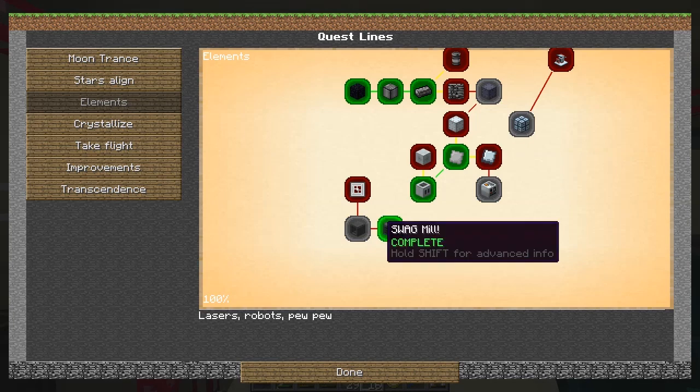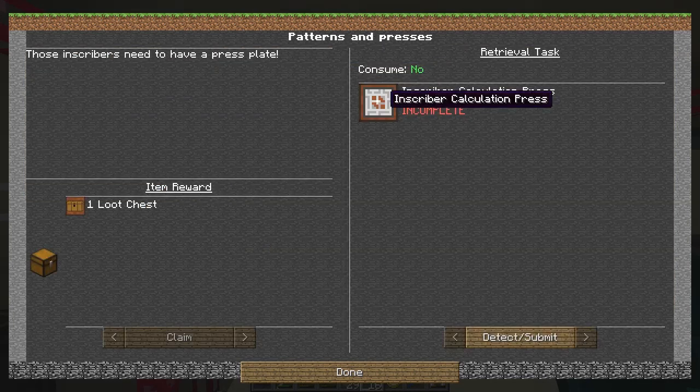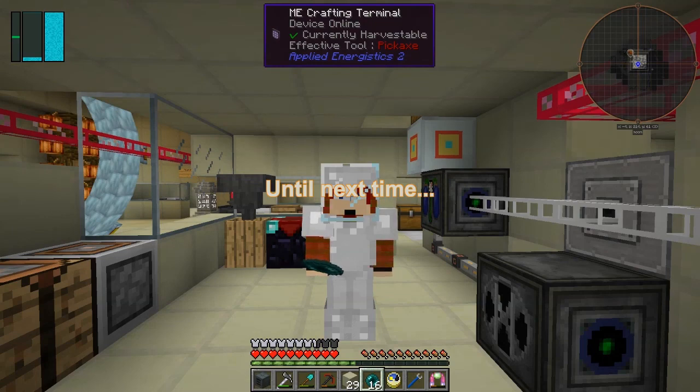That's a good reward. That takes us on - now we need an inscriber calculation press. In fact we're going to need all of those, but I'm going to do that next time. So until then, bye for now - see you then!